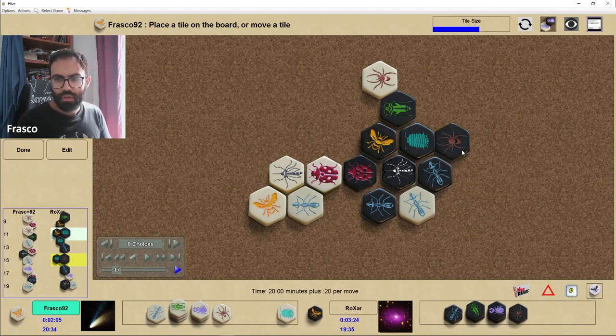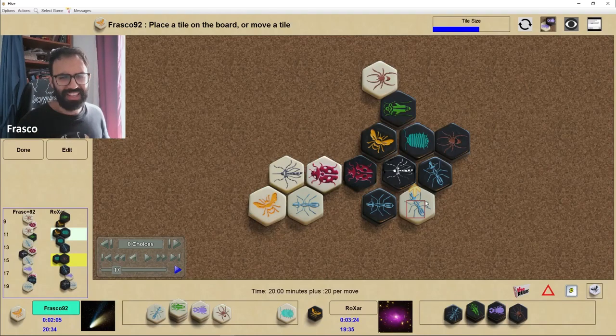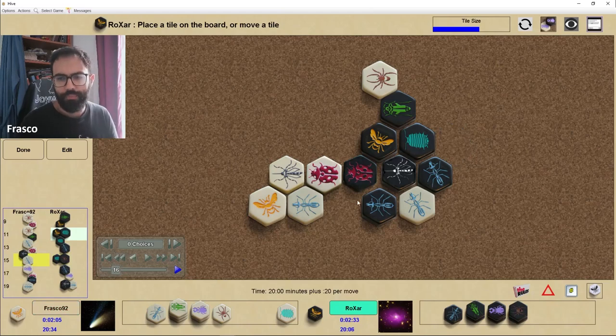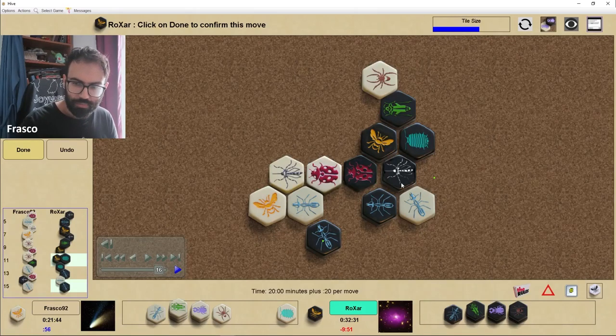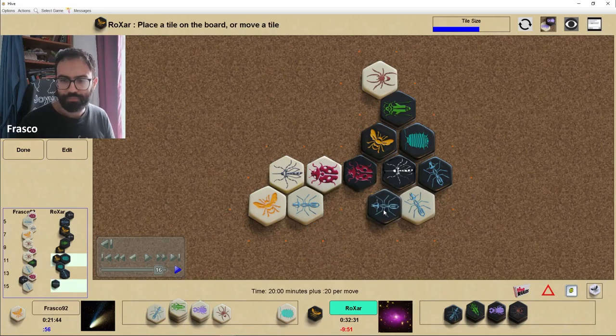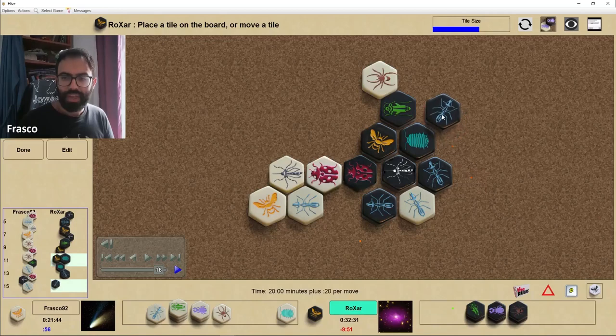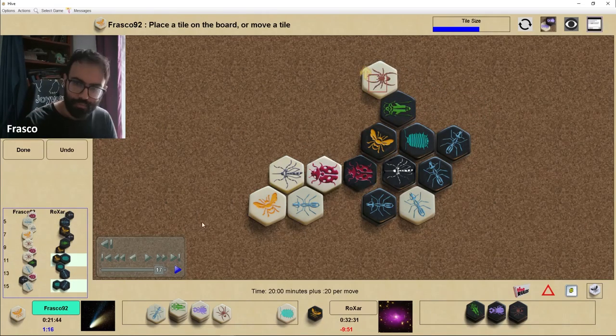A new placement by black — this spider. I'm not sure exactly what the idea is; it's probably to pin my ant, but the ant doesn't really want to go anywhere. Maybe a better option was to move one of the ants to make space for new pieces or for the mosquito, or use beetle power to move my ant away. The problem is if black wants to place a new ant, there's not really a good place without being pinned by the spider.